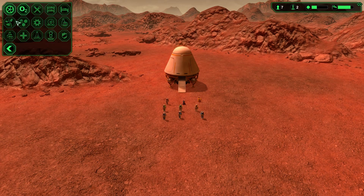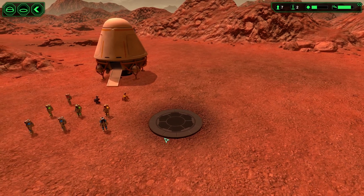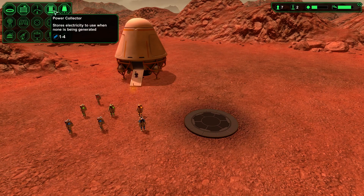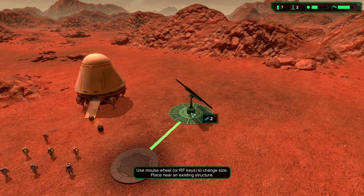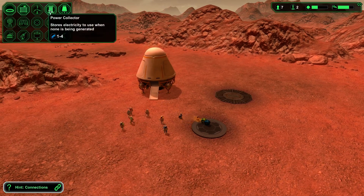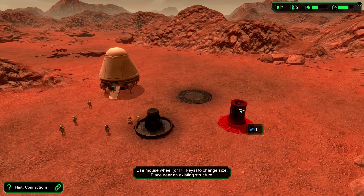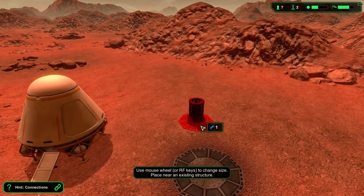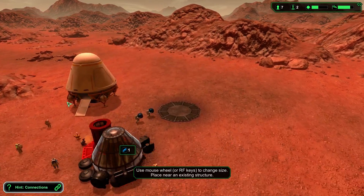The first thing we're going to want is some sort of breathable oxygen — you want to be able to breathe on the planet. So we're gonna build an oxygen facility. While we're doing that we'll also work on some power. The first thing you can build is solar panels and we're also going to want a power collector early in the game, because when night comes you don't have to worry about power as much.